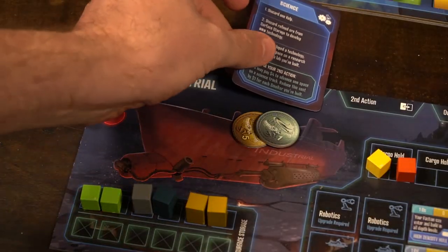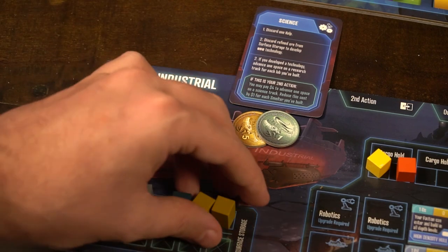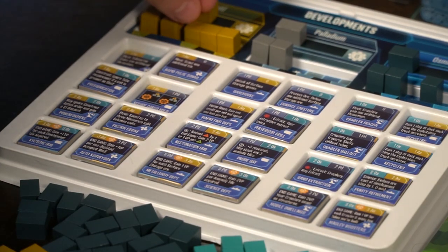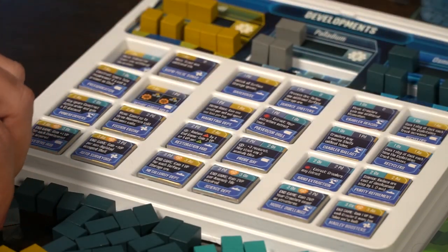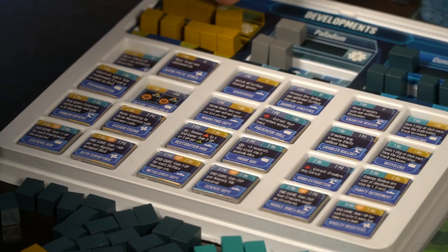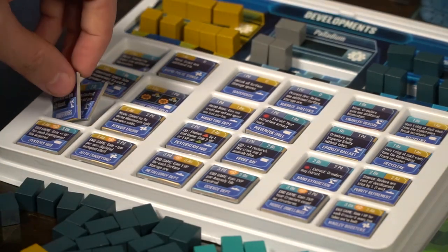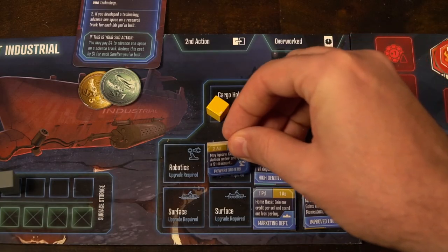The science action allows you to gather and develop technologies. To do so, discard a kelp, then discard any refined ore from your surface storage area — the area where you return your submarine back to base. These refined ores are the larger cubes you get from extracting and smelting, and you place them on the development track as you buy developments.